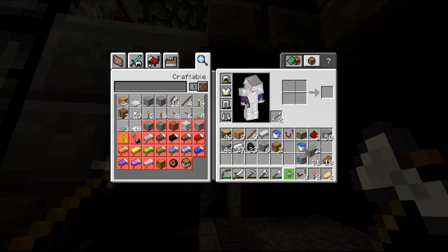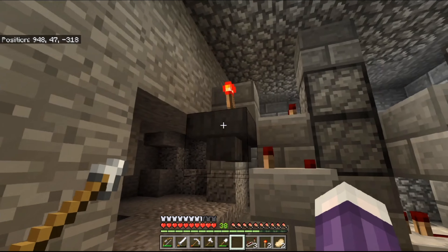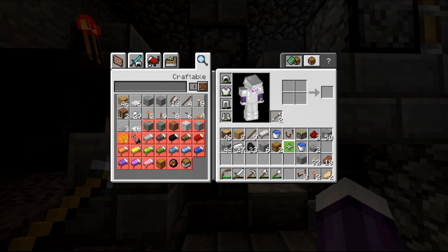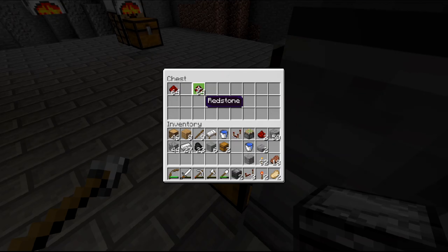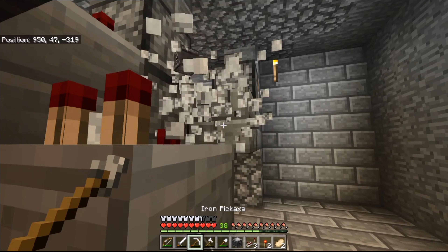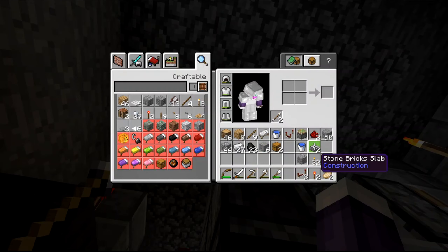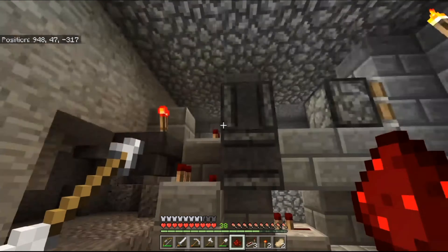This hopper needs to be broken and placed facing that one, just there. We are almost done. The only thing left to do is put the observers in - they must be facing that way. Like that, like that. Now when this comparator gets a signal, it will reset everything.